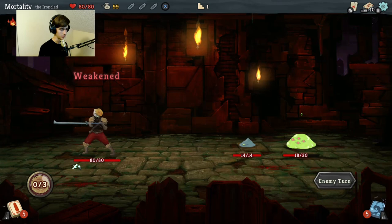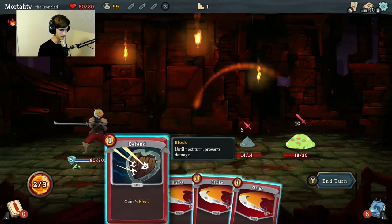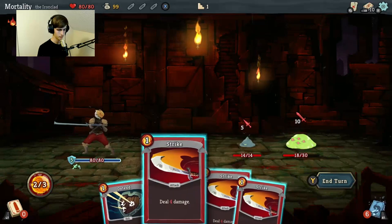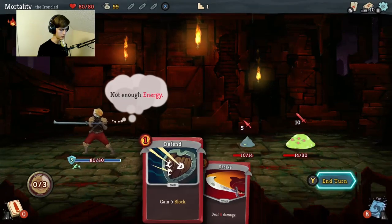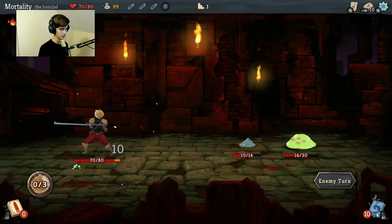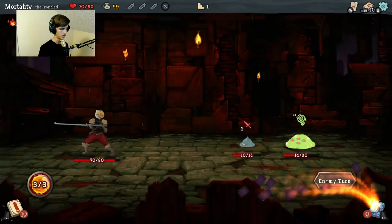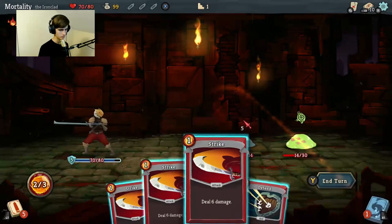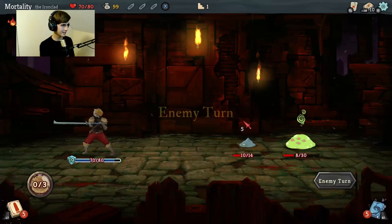Blocked. Weakened. Let's gain block. Oh, so you start out with a completely new hand every turn. Strike, strike, strike - not enough energy. I probably should have played both blocks. Player turn - if there are no cards to draw, your discard pile is shuffled into the draw pile. Got it. Defend, defend, and we'll do a regular strike on the slime. End turn. This is really cool, I like this game.